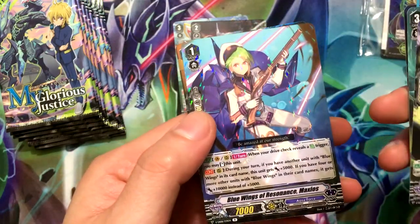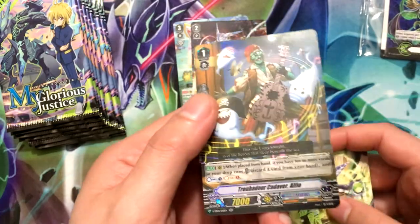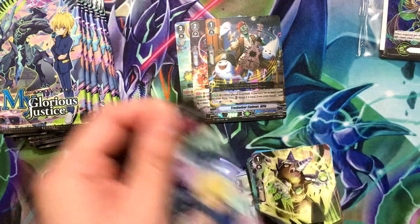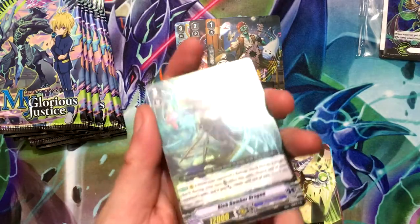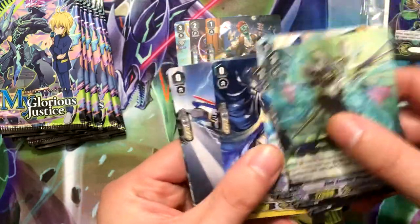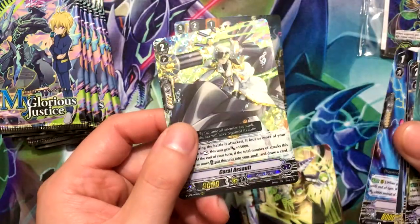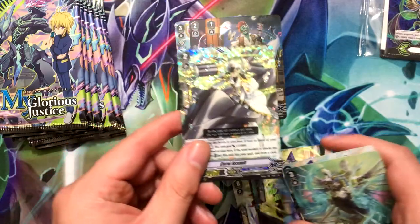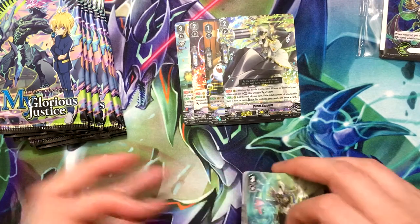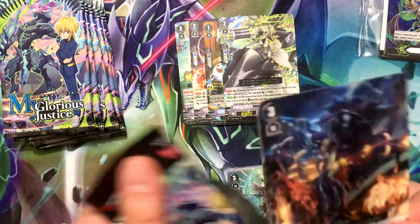Blue Wings of Resonance Maxiel and Trabador Cadaver Alfeo — that's a Grand Blue card. And for once we're not hitting the VR really early in the packs. Dragon Spirit, and Coral Assault — this is a pretty valuable card. This is one of the few sought-after cards for my Glorious Justice, so that's pretty cool. It'll improve the Aqua Force stack I have.